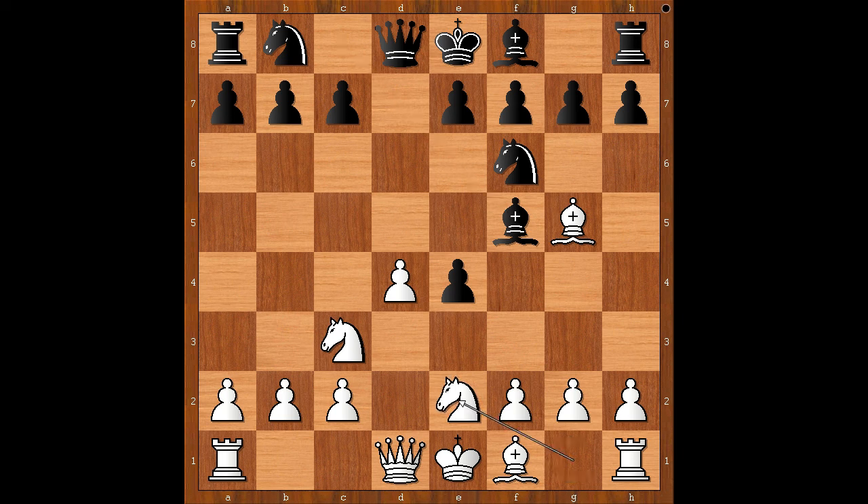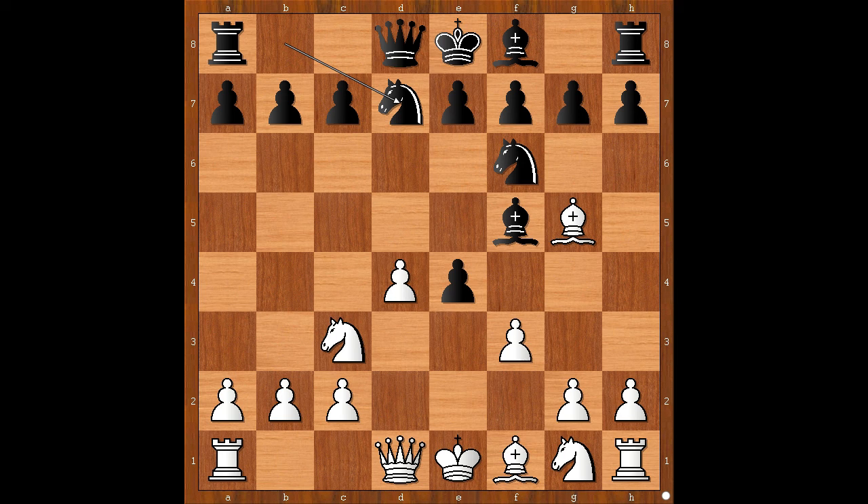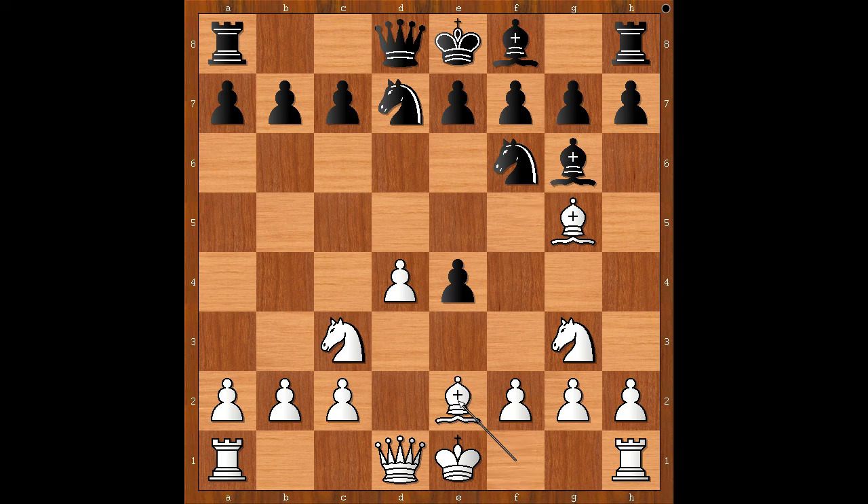White to move, Ng2e2 was played. f3 is the most played move, and then black usually plays Nbd7. Back to our game: Ng2e2, Nbd7, Ng3, bishop to g6, bishop to e2, e6. Nc3 takes on e4, and white got his pawn back.